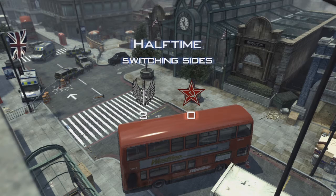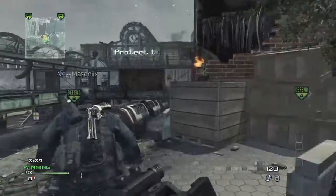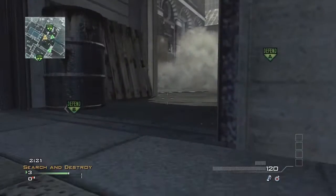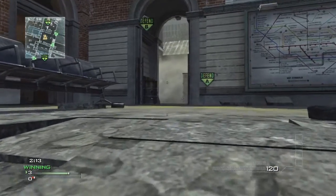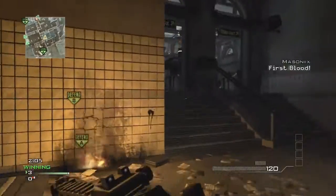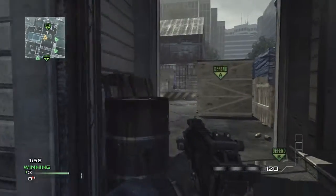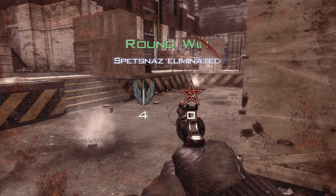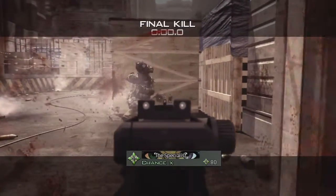Now on defense going for the 4-0. Off the break I push through train yard and stun through the middle glass. They're smoking out A — heavy push coming in — so I wait out in train yard with someone watching bomb. I call out hit markers, they're pushing bomb. Mason X takes out the guy in middle. I see a red dot by the box, quick pick him up, anticipate the guy challenging off bomb, and a third guy runs right in front of my spray — three-piece to end the round and the game.